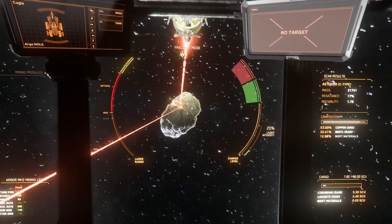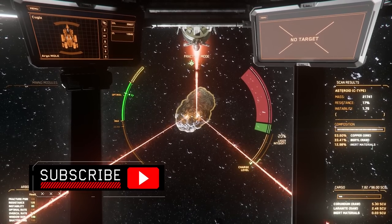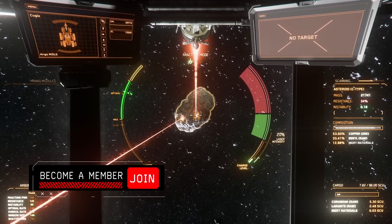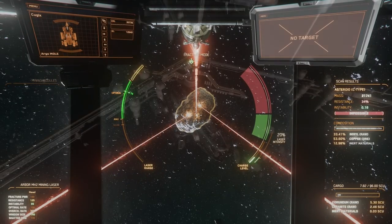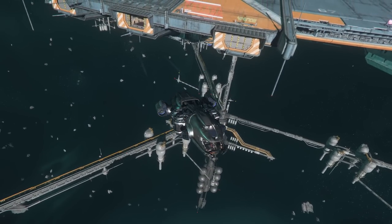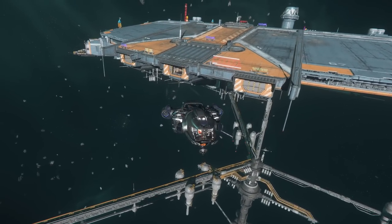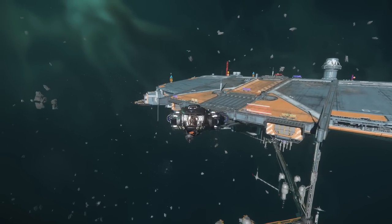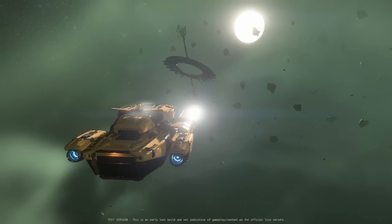This is somewhat compounded by the changes to multi-crew mining. The Mole now has a stability bonus when multiple lasers are mining the same mineable, while using multiple Prospectors incurs a penalty. This definitely promotes multi-crew gameplay as CIG intended, but it might also seem like Prospectors are now very limited in their use. However, from testing I can tell that the Prospector is still very useful on its own and even better when working together with a Mole.